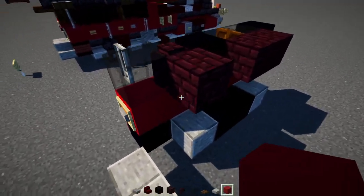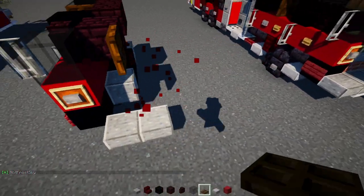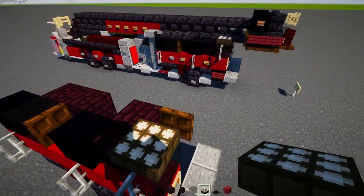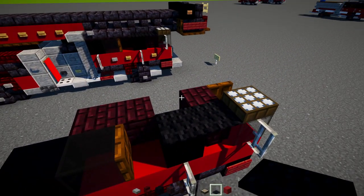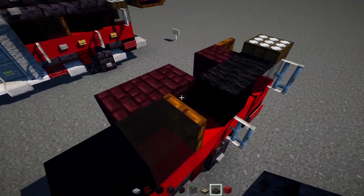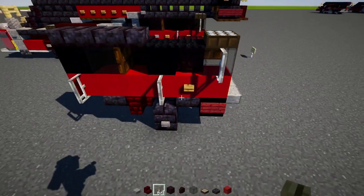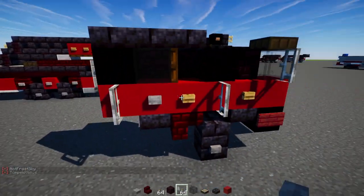Add in a dark oak trapdoor — you want it sort of in the middle of the truck, open that up. It's going to be our center divider later on. At the edge, add in a daylight detector, make it blue, and then two black carpets, three polished blackstone brick slabs, oak buttons underneath the windows, and a stone button in the back.